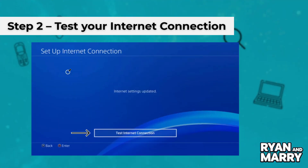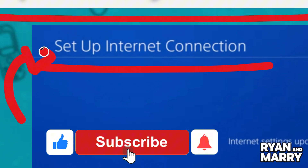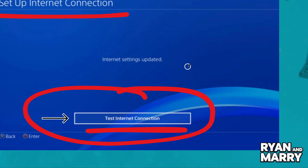Step 2: Test your internet connection. On your PS4, go to Settings, then Network, and test the internet connection. Make sure your NAT type is not restricted in the internet settings.